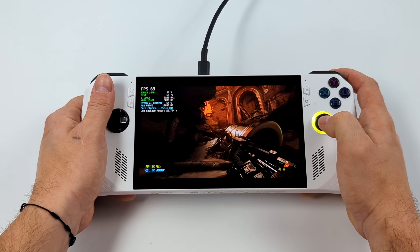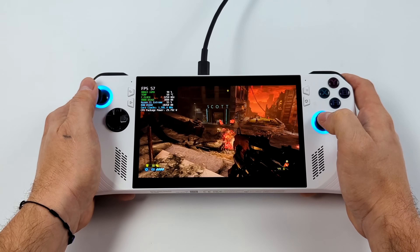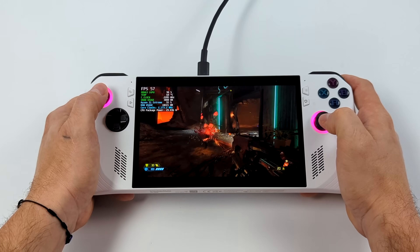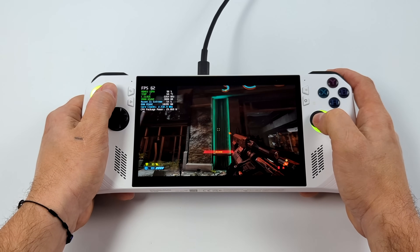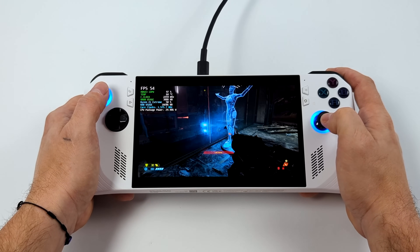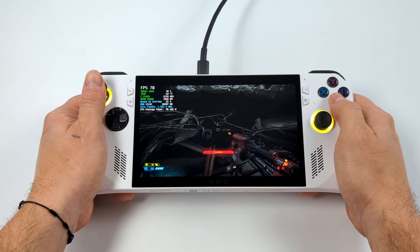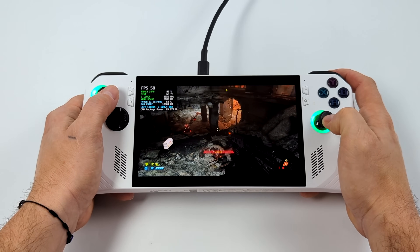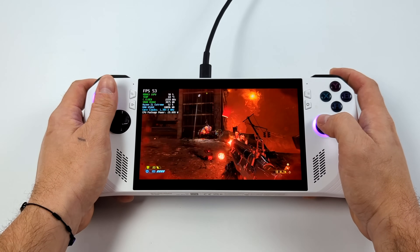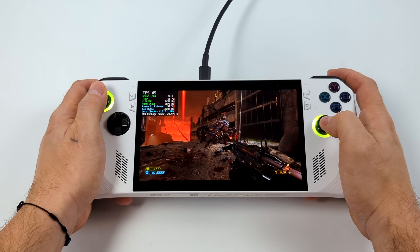Here's Doom Eternal. We're at medium settings, 1080p, no resolution scale, and ray tracing is enabled and set to quality — the only setting available with this AMD iGPU. It's doing a lot better than I thought and it really does look amazing. All of those light reflections off metal and shiny objects look great on this little screen. We're not going to run this at a constant 60 at medium settings with ray tracing, but it's super close — I got an average of 56 FPS. I play this game quite a bit on handhelds and the ray tracing definitely changes the whole look and feel.